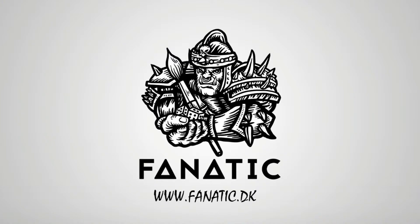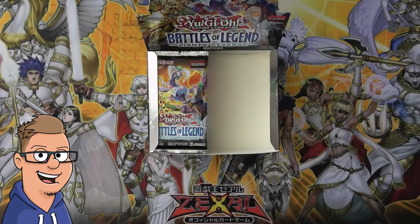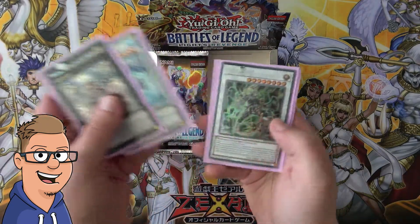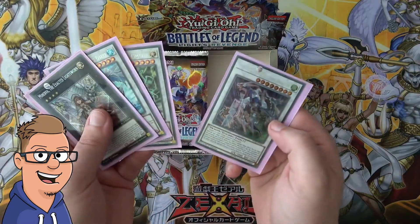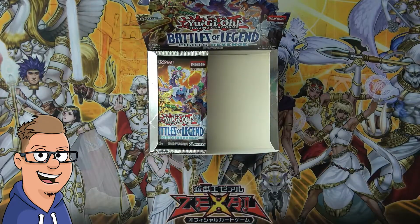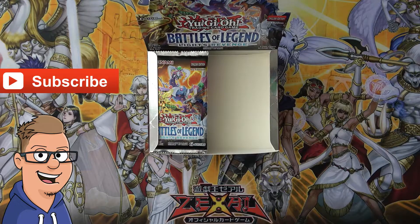This video is sponsored by fanatic.dk. What is going on guys, Dr. Joe here back again with part two of our Battles of Legend: Light's Revenge booster box opening. In this Yu-Gi-Oh set we're looking for Minerva, Trishula, Psi-Frame Lord, and Crystal Wing. Before I start this video, don't forget to subscribe to my YouTube channel for more Yu-Gi-Oh product openings.